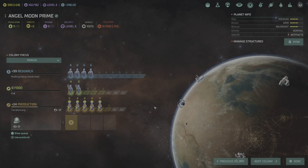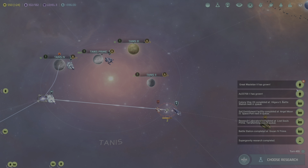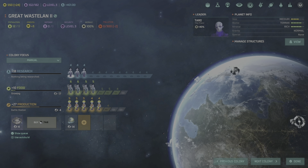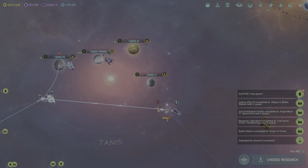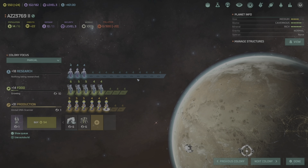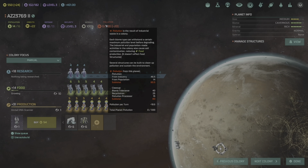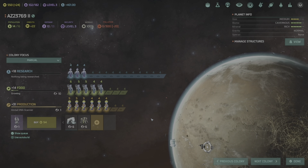Two more turns and our Titan will join the fleet, which will then send in to wipe this out. Oh, I forgot I had these guys here — there you go, unload. Now the planet's back to normal. Angel Moon Prime has reached its maximum population — now we'll focus more on production and get the terraforming complete.